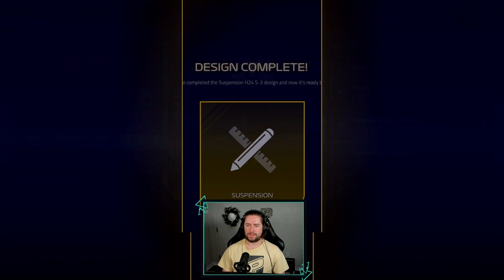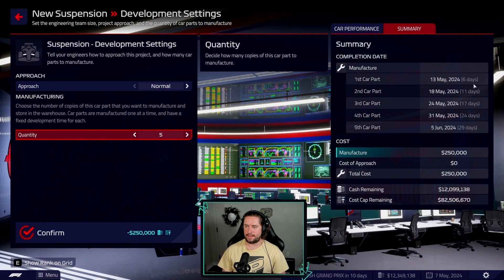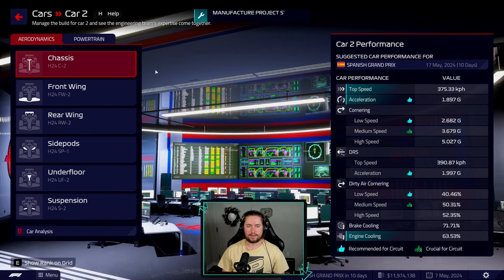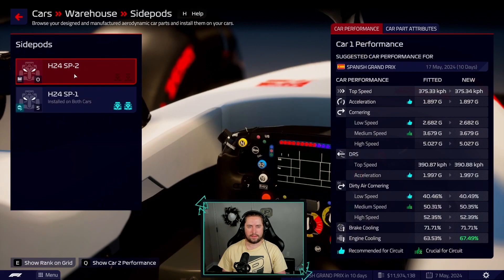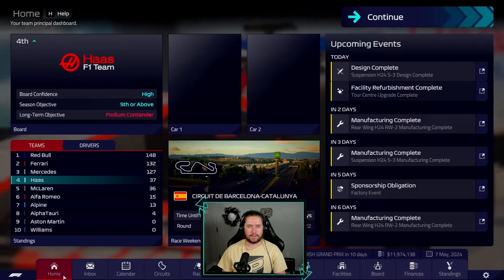Our tour center refurb is complete and our new suspension design is complete. We'll jump in here and make it - looks like these are gonna be about the same. We have 10 days, we can get three if we rush. We're gonna try and make sure we are on the newest version of everything that we can be. These are the ones we just started - new under floors.